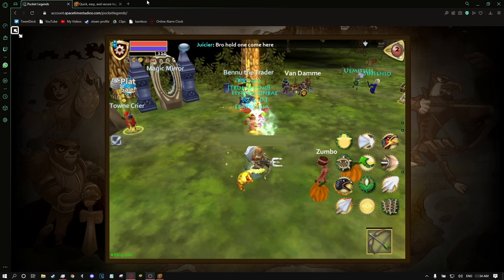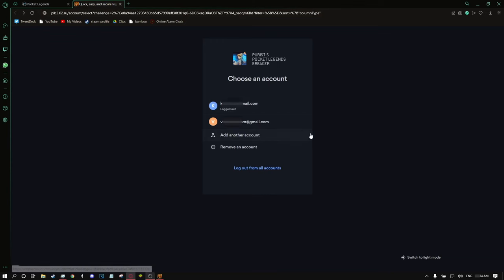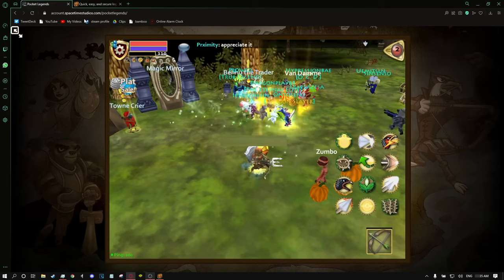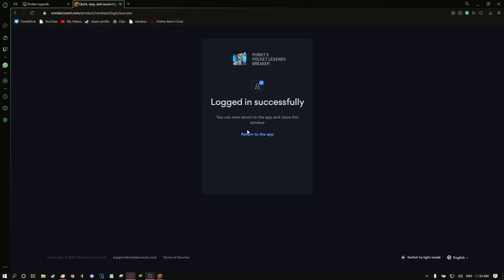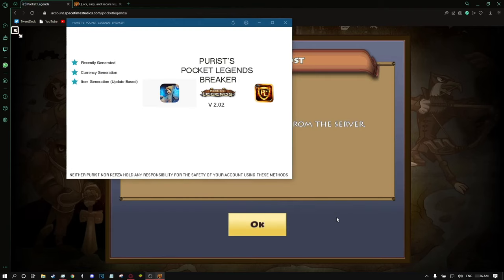If I were adding another account, I could select the different type of login method. But I've already got an account pre-saved on there, so I'll click that and it'll boot me off the game. Now the tool is open.